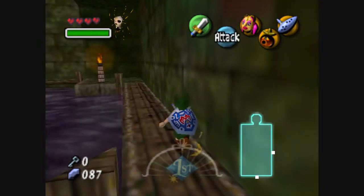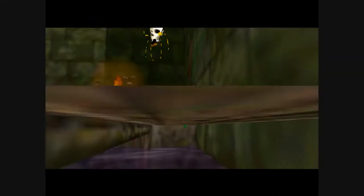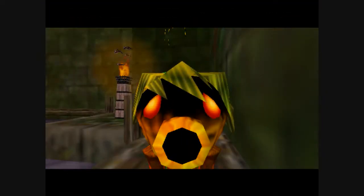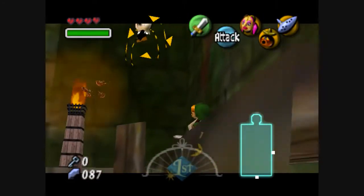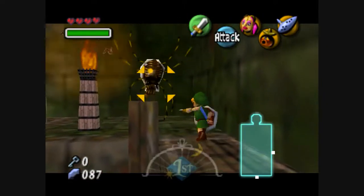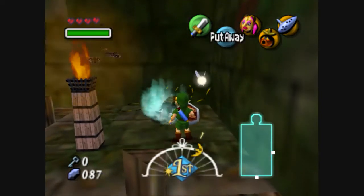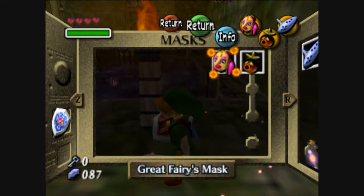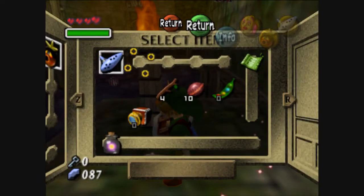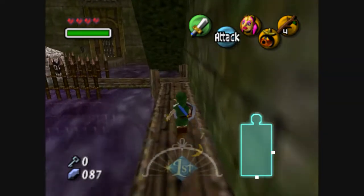Hello, Skulltula. I actually forgot that the Skulltula had a stray fairy. You might have noticed it but there is a stray fairy in a bubble under the water, but we can't get it yet — we'll be coming back later for that one.